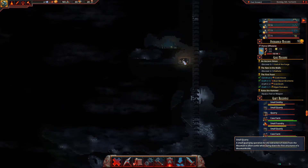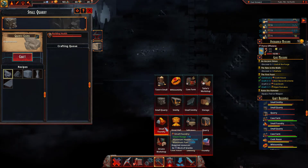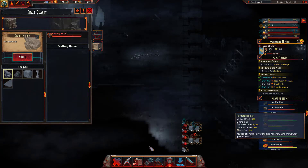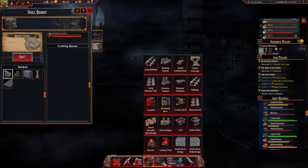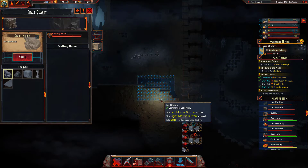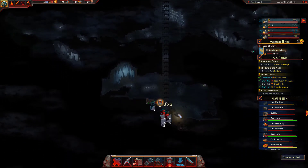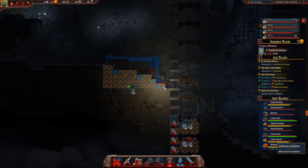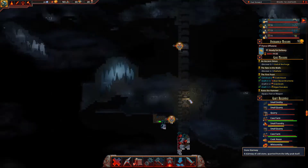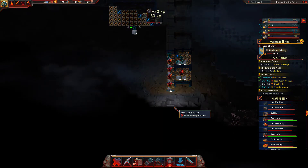I'm almost wondering if I want to build another small foundry down here. Why not, it's not going to hurt anything. Actually, not a foundry — I want a small quarry. Let's get that built just so they can get down here and make things faster.